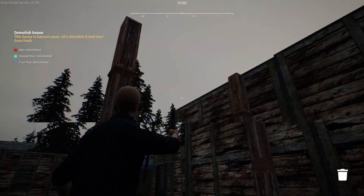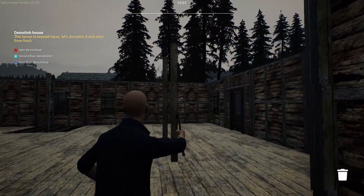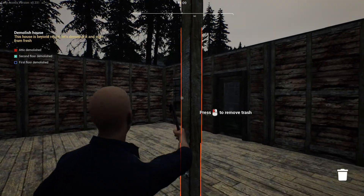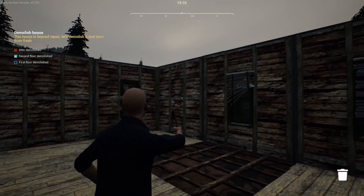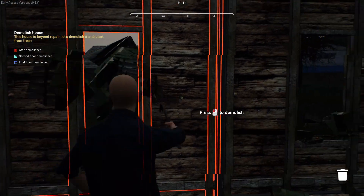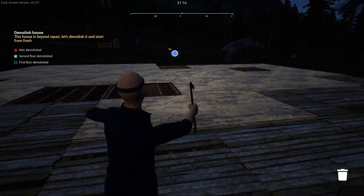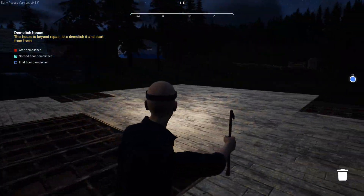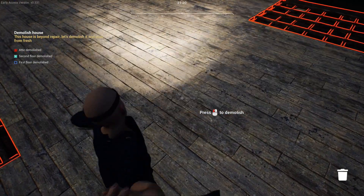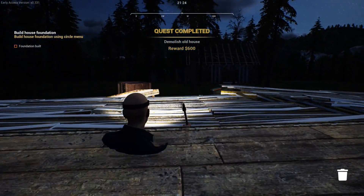If there is in fact a foundation at the age of this home, there'd probably just be a bunch of stones piled on one another. I did a lot of demolition down here already, but not on the exterior walls — I had no clue we were going to this extent. There it is — one demolished house. Bam! Last reward: six hundred dollars for breaking this piece of junk. I would have done it for free, but thanks for paying me.